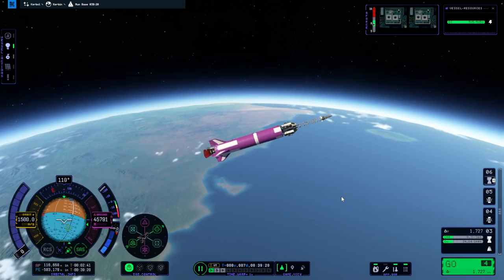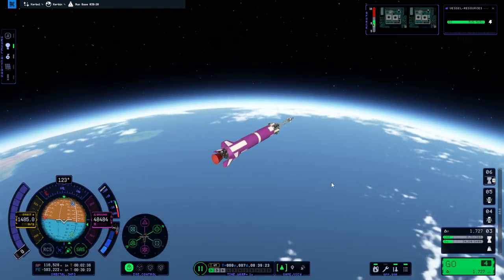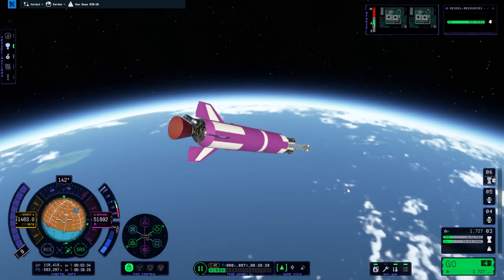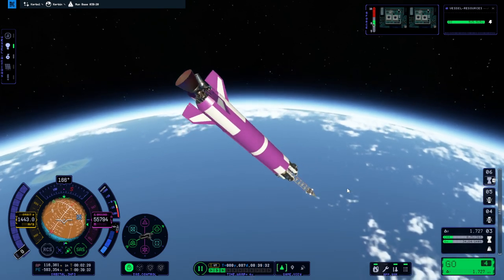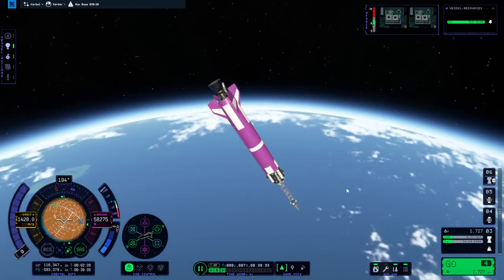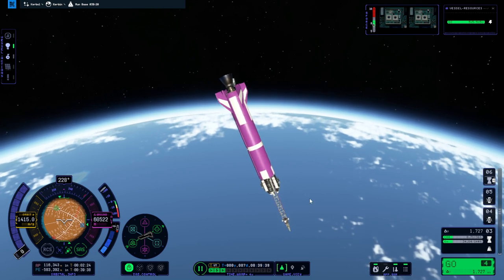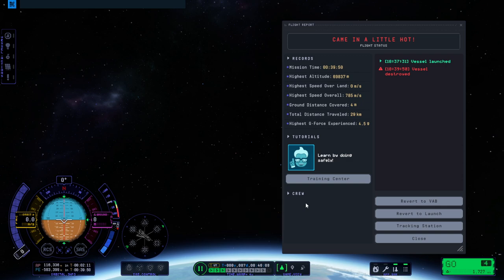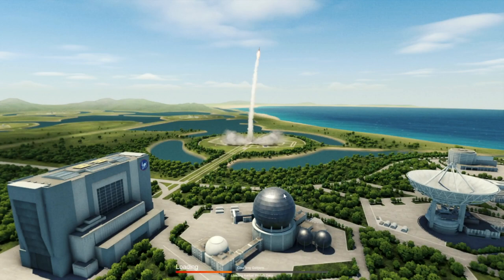We're going really high, let's just wait. We're not trying to recover this - we just want to finally get our module to its destination. Really laggy at 4x time warp in the atmosphere. When we do 4x time warp in the atmosphere and then cross into space, it just destroyed itself. Okay, we discovered something else. This is just a process of discovery, isn't it?